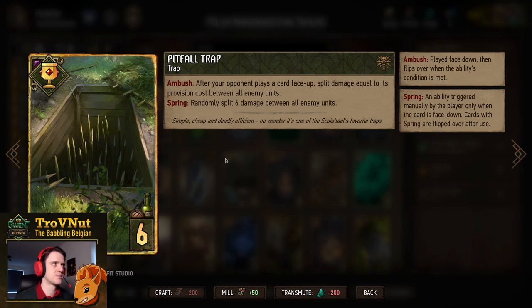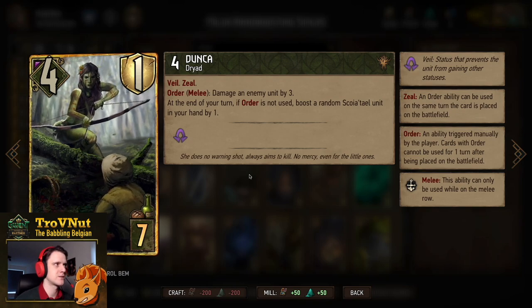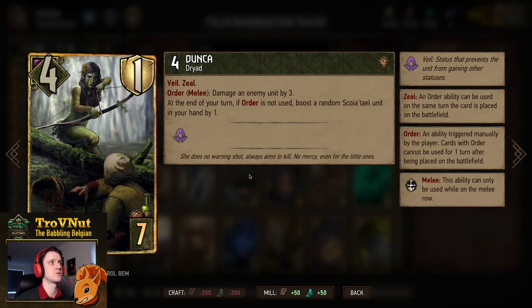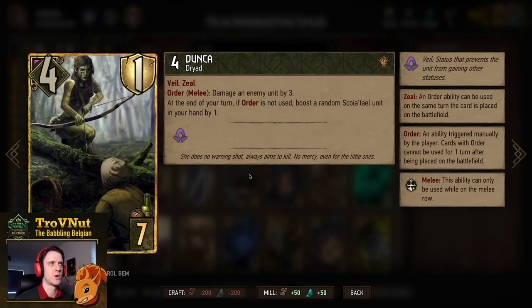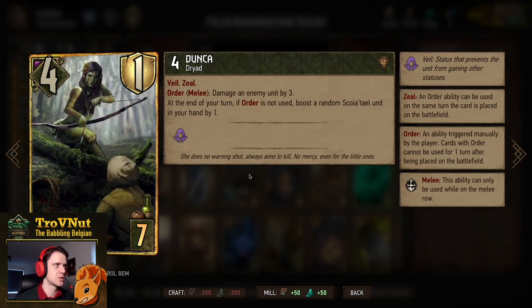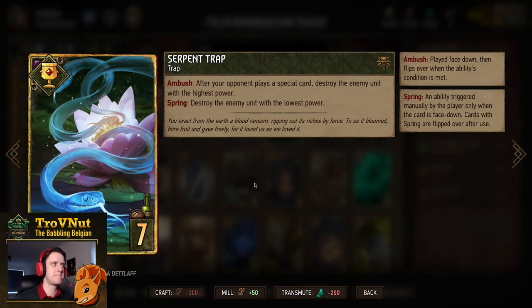Of course with hand boosting you can't omit Dunca — four power and one armor for seven provisions. She has Veil and Zeal on her Order ability, which lets you damage an enemy unit by three if you're on the melee row. More importantly, at the end of every one of your turns if Order is not used, she boosts a random Scoia'tael unit in your hand by one — another hand boosting engine.